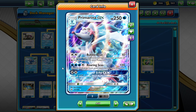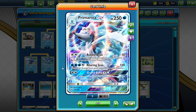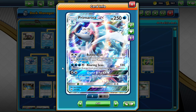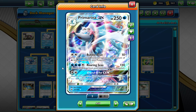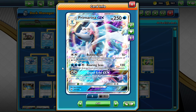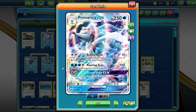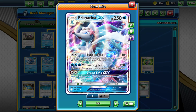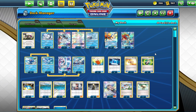Then there's Roaring Seas, which costs three Water energy and one Colorless energy for 120 damage, and it removes an energy from the opponent's Active Pokemon. And Grand Echo heals all damage from all of your Pokemon. This is a setup that I don't think a lot of people expected.